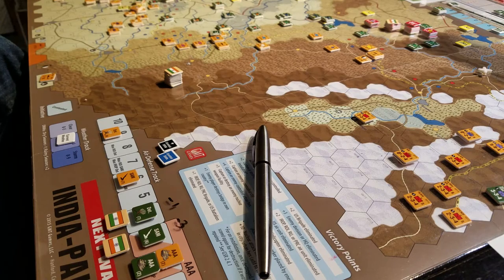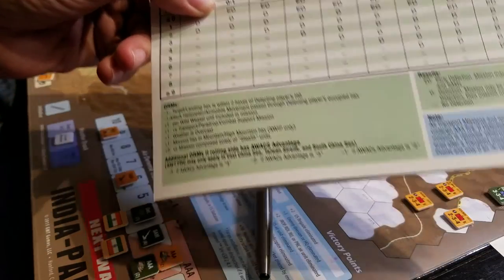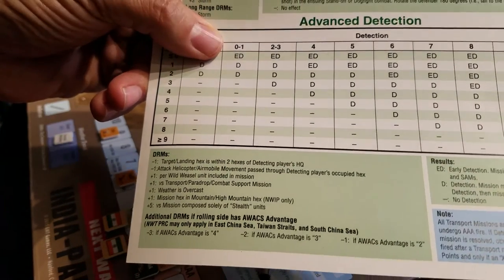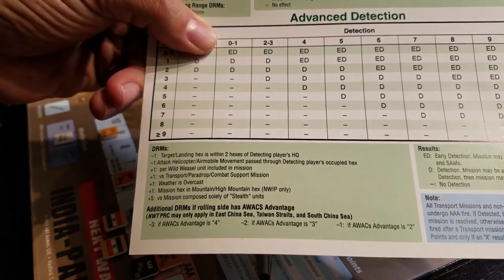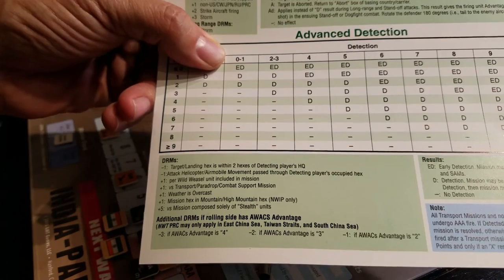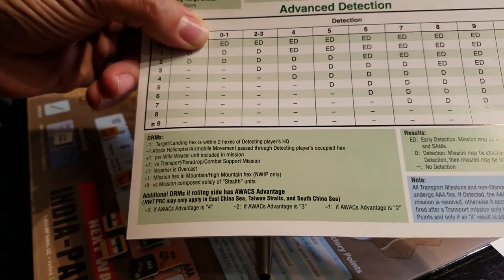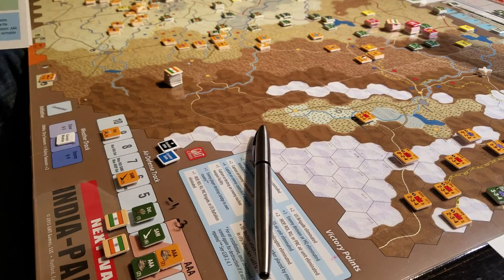So even at level zero, if I got the detection table track down to zero or one, I still have two chances in ten - a 20% chance on a D10 - to detect you and detect the enemy, which will then allow me to have a SAM missile attack.